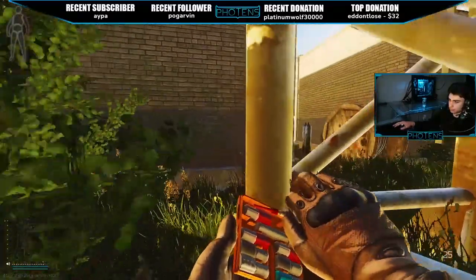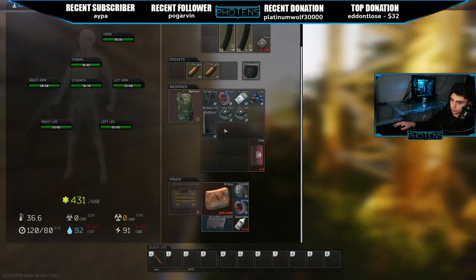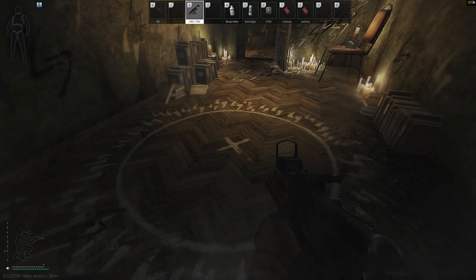Alright, first let's talk about where the marked room is, what we can obtain from it, and our chances of making the initial 700 to 800k back. The marked room is on the third floor of the three-story dorms on customs, and it has a chance of spawning rare guns, ammo, and containers.